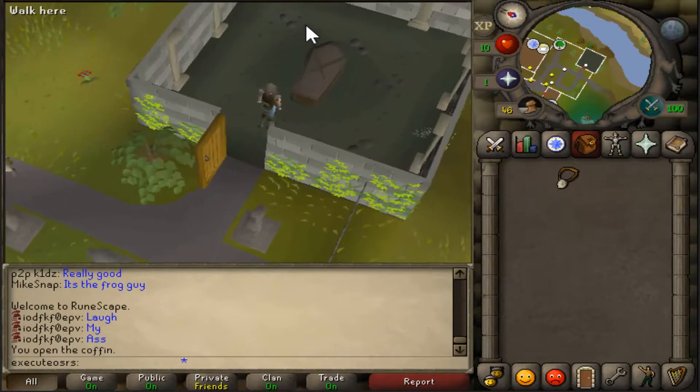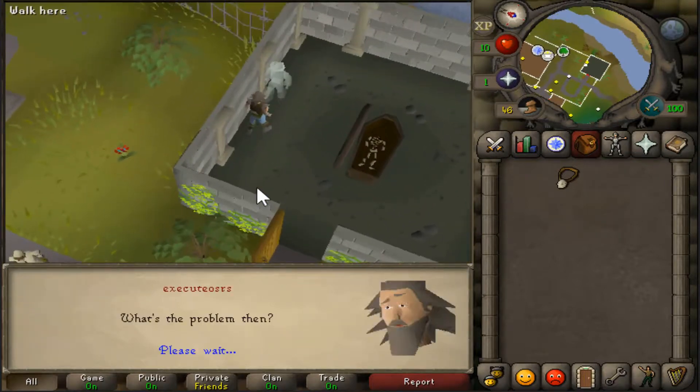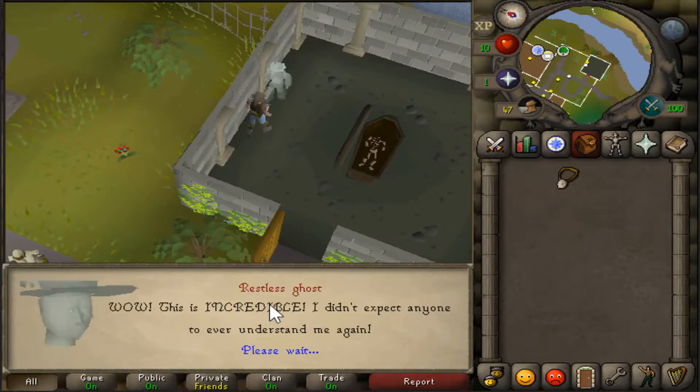Once you are at the Lumbridge graveyard, open the coffin and equip your ghost speak amulet and then talk to the restless ghost. Then select the first option, 'Yep, now tell me what the problem is.'